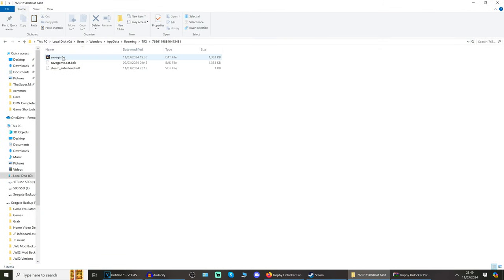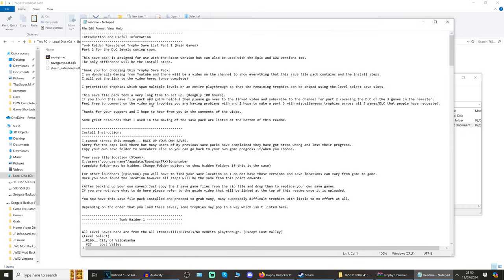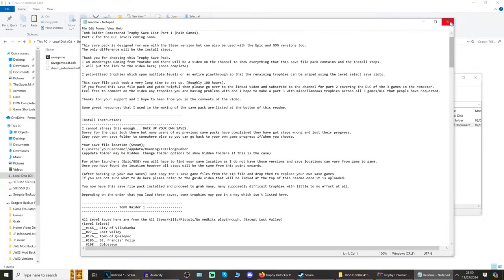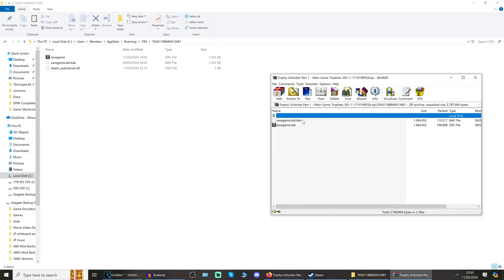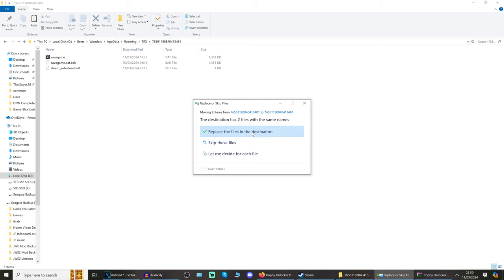With that done, all you need to do is go into the zip you downloaded from Nexus. There is a readme in there but you don't need to copy that across — it's basically the description of the mod. In the zip you'll have 'savegame.dat.bak' and 'savegame.dat'. Copy those two into the save folder and replace the files in the destination. Make sure before you do that you've backed up your own saves.